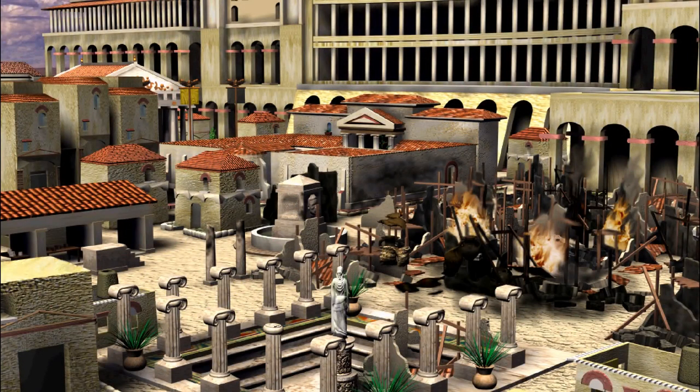Hey guys, welcome back to Caesar 3. We're now on phase two of the infamous Karthago. In phase one we cleaned up the mess we started with, established the fishbone city, and survived the first invasion. Now we're moving on to phase two where we're going to feed the people, build a military fort, and fight off constant invasions. In phase three we're going up to luxury palaces. Let's get started with phase two.